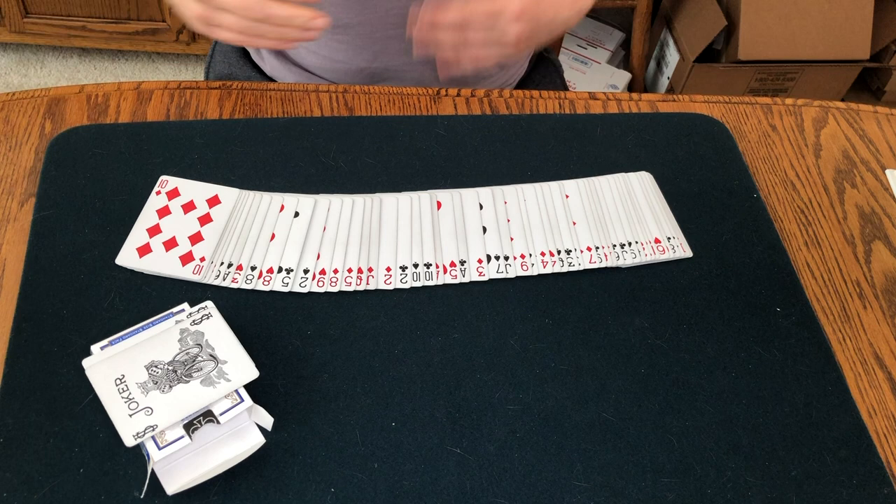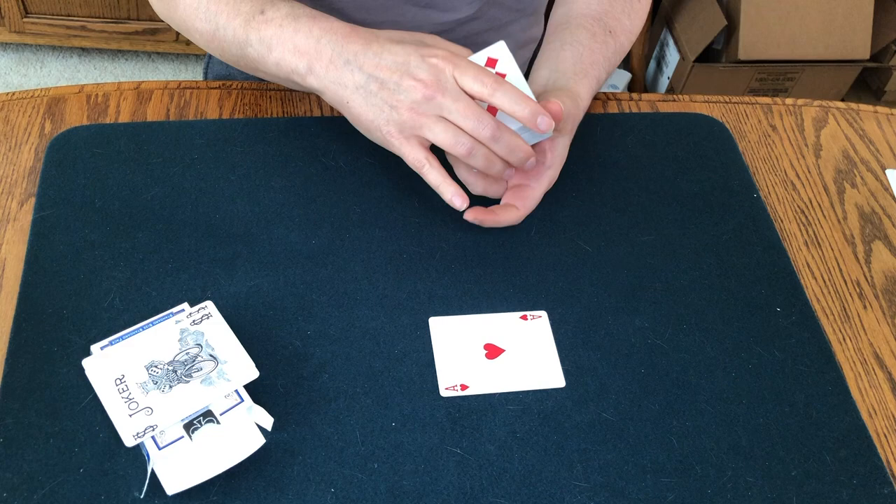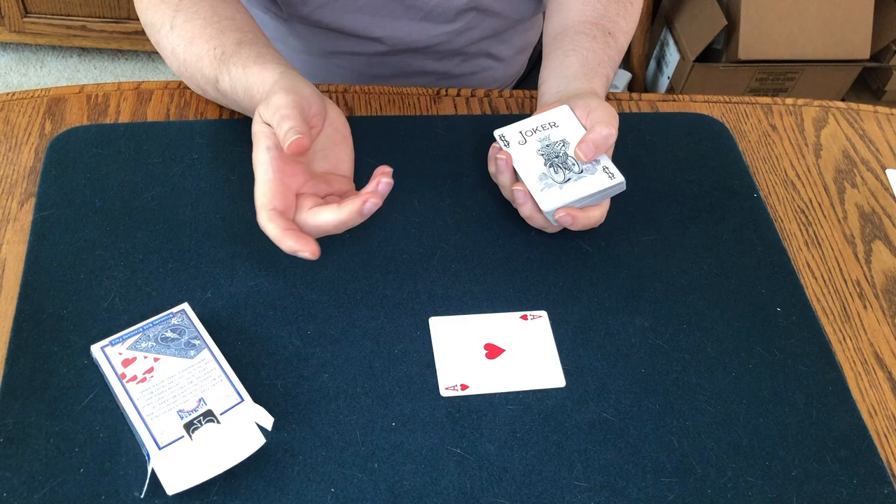I have a pack of cards here, and I would just like you to reach in and grab any card you want. For instance, the Ace of Hearts — just for the sake of argument, it's an easy card to remember. And if you were here, I'd give you a Sharpie and ask you to sign it. Your signature is valuable and makes it a unique, one-of-a-kind item.